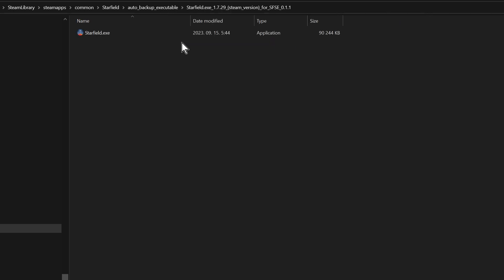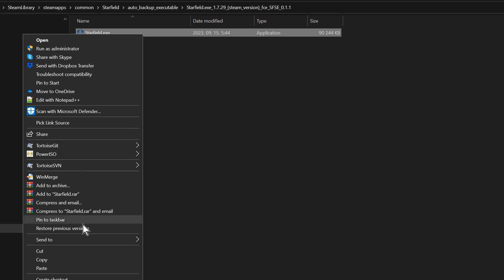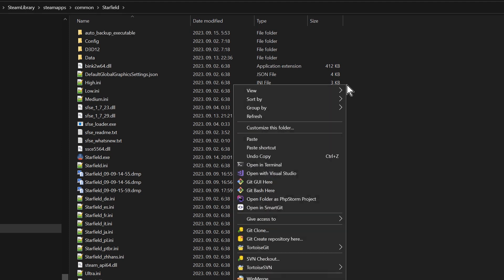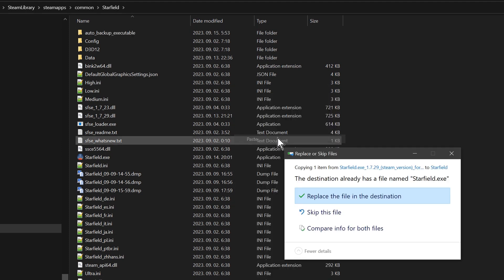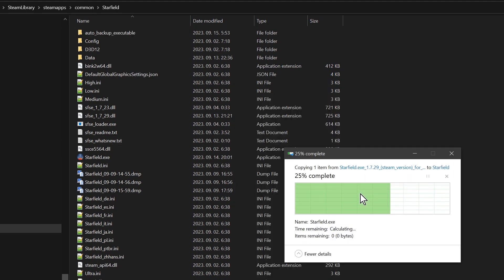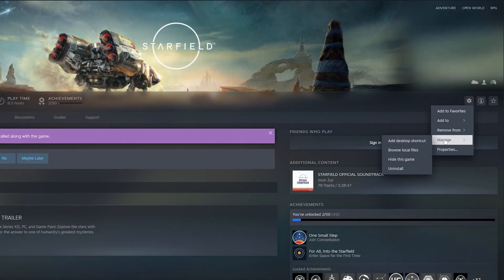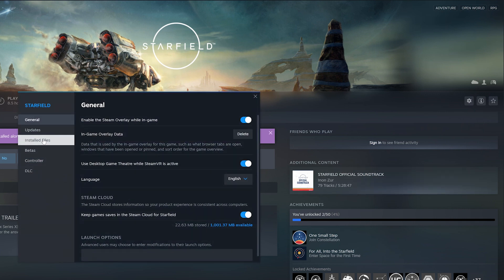This way, next time you accidentally update your game via Steam auto-update, you would be able to simply copy your previous Starfield.exe from your backup folder over the updated Starfield.exe in your game's root folder, and you should be good to go. Your mods and SFSE should still work until everything gets updated, and once SFSE and your mods get updated, you can safely update your game again by using Steam's Verify Integrity of Game Files feature.